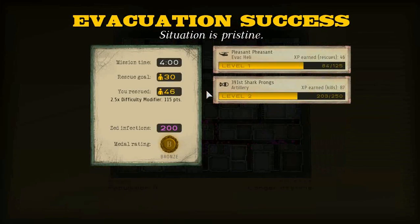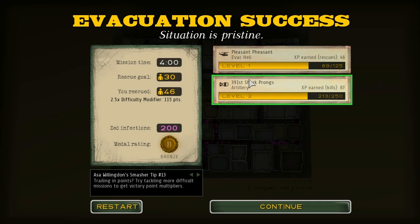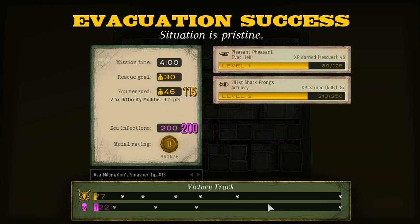Anyway, that was a pretty good run on that level, even though I did only get bronze. With all of our resources, you get experience the better that they do, so you can level up and actually make them better. When our artillery levels up, we can lower the amount of time it requires to reload, and we can lower the amount of time it takes from us clicking to when it fires. So there's a little bit of an RPG element going on here too.